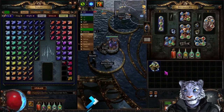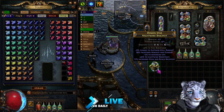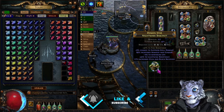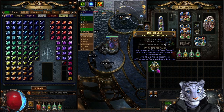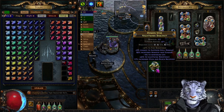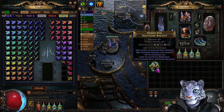In the last video we showed you how to essence craft a fractured piece of gear — a very easy way to make something strong for super cheap, not only for profit but for yourself. Now we're going to show you how to get four off colors on this. It's naturally green and red, as you can tell by the requirement — it's a strength and dex requirement — which means this wants to be green and red, so blue is very hard to get when you're talking about more than a couple.